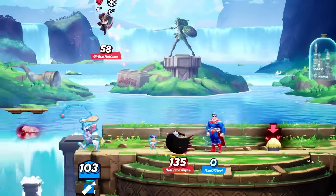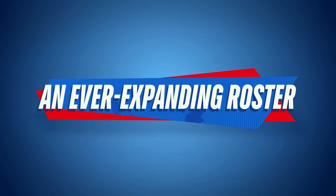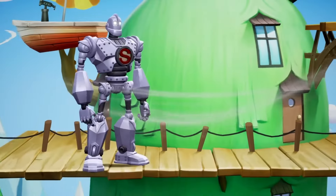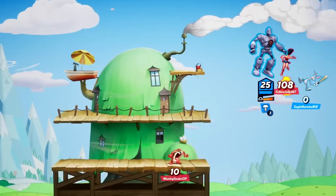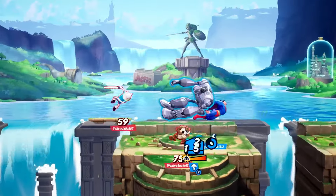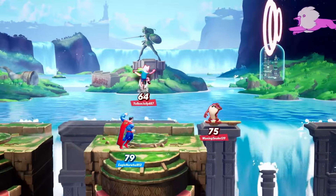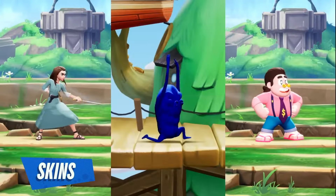Without further ado, let's get into his moveset. I'll first go over his dash attack and then get into his attacks and specials. He does have a gimmick, but I'll talk about it later in the video as it relates to one of his moves — it's definitely a fun one. His dash attack would be pretty simple, as he would just do a somersault forward. This comes from a scene in the movie I mentioned earlier, where he dodges Batman. His moveset is based off of both the comics and the movie.